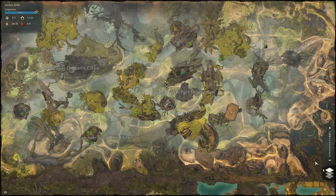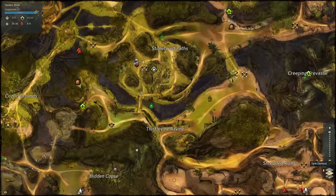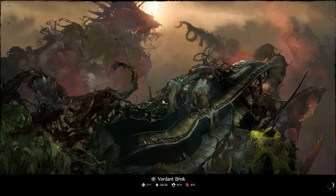First we're going to look at Verdant Brink. It has a few different layers — the upper layer is called the canopy. Looking at the map surface, there are a few different waypoints. The waypoint we want is the Shrouded Ruins waypoint. If it's contested, try the Pact Encampment waypoint. If that's also contested, use the Shipwreck Peak waypoint. Let's go ahead and use the Pact Encampment waypoint.